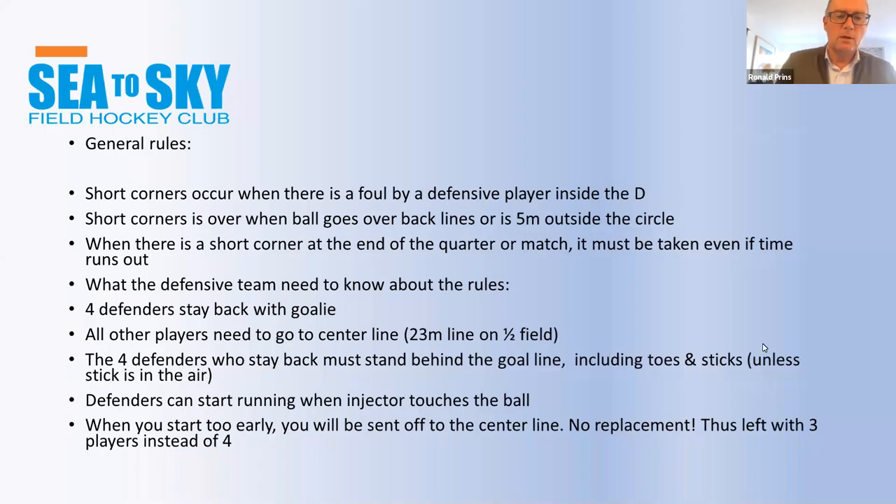Back to where we were. So you go back to the center line or 23-meter line. The four defenders who stay back with the goalie must be behind the goal line, including the toes and the sticks, unless the stick is in the air. Defenders can start running when the injector touches the ball.